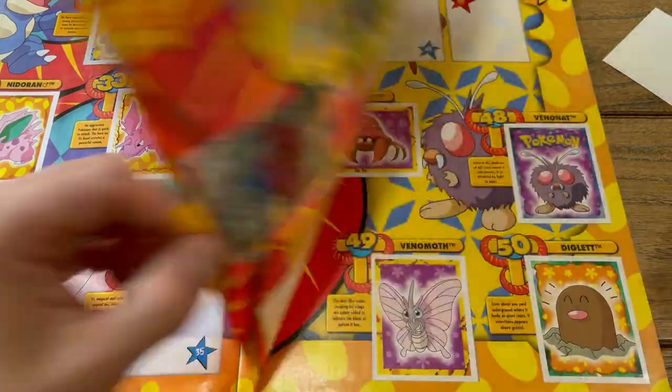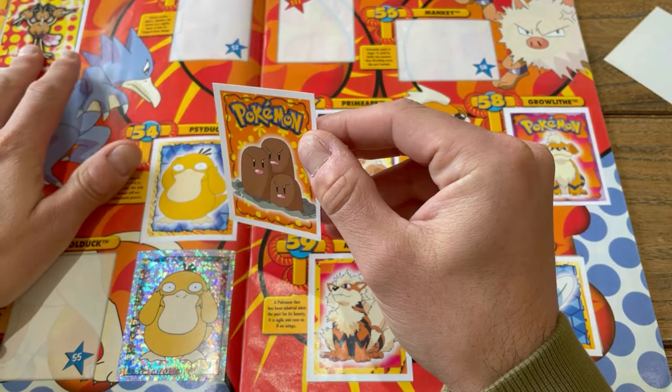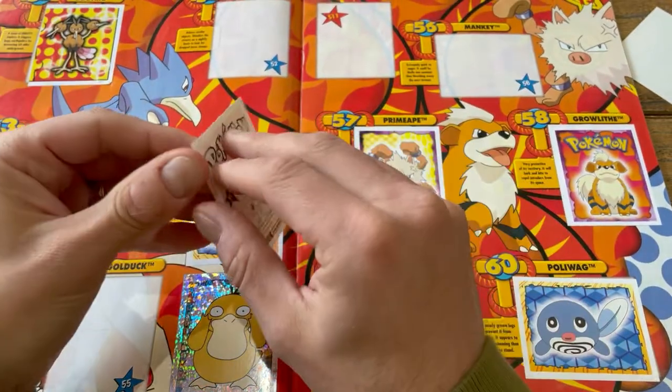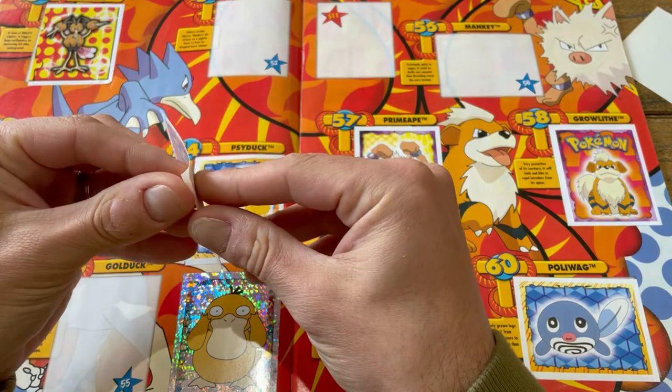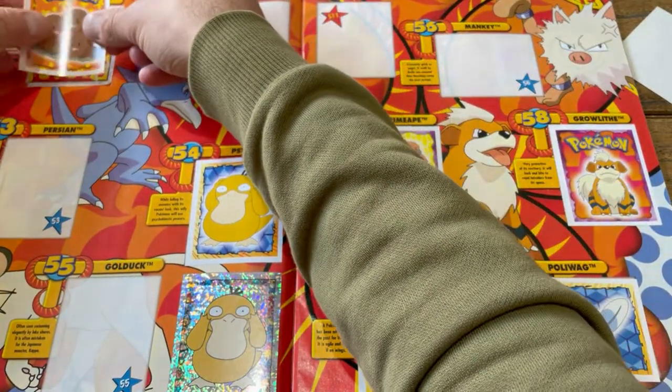I'm going to stop talking. Here's an example — I've put a Dodrio where the Dodrio needs to go: number 51. But I've already got that Dodrio somewhere else, so I'm just going to stick that over the top.